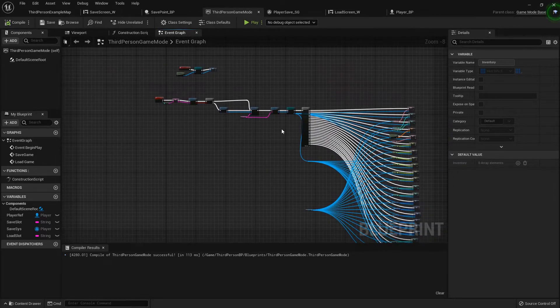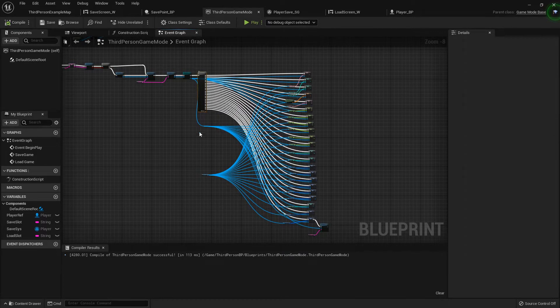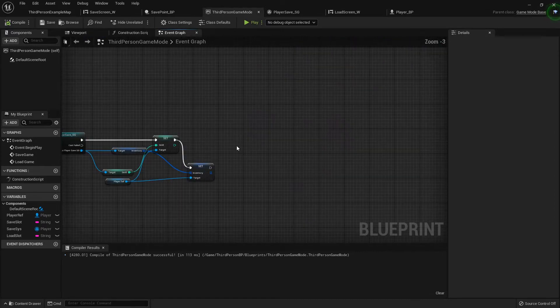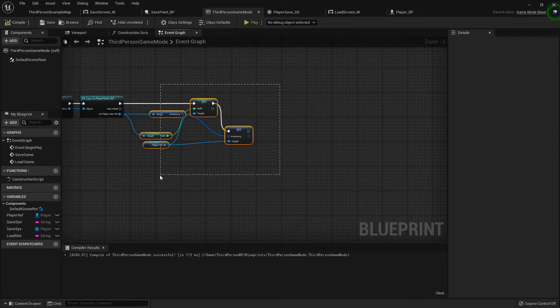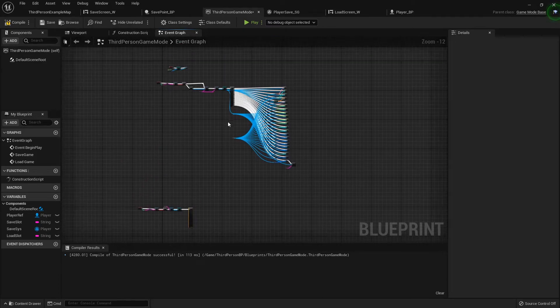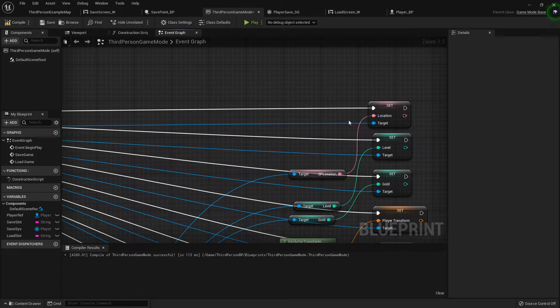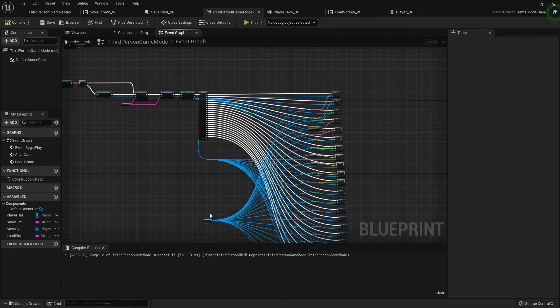I'm in the third-person game mode. I'm going to copy that sequence node from our save game function and paste it right here. In the save game function we're casting to where we're storing all our variables and setting them to what they are inside the player. To reverse that we cast to the player and get all these variables and set the ones inside the player to what's stored.